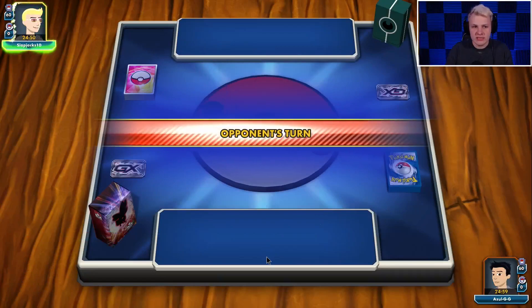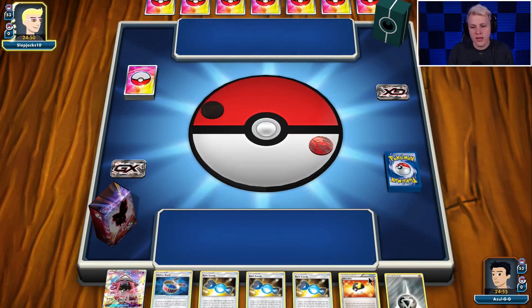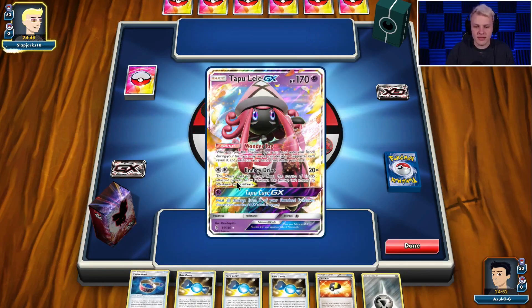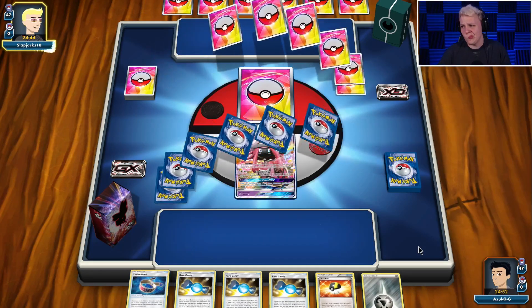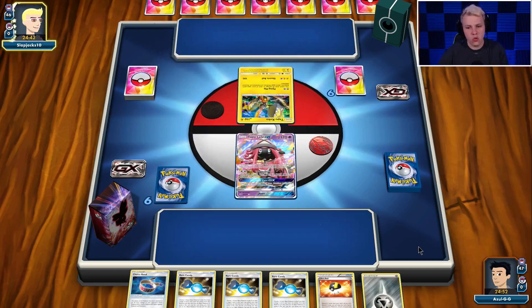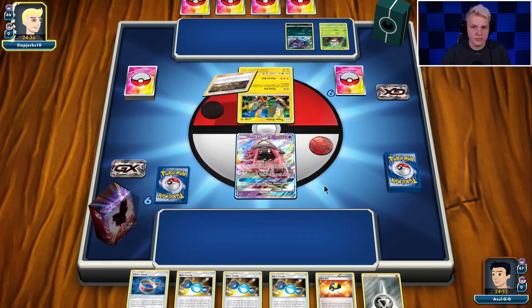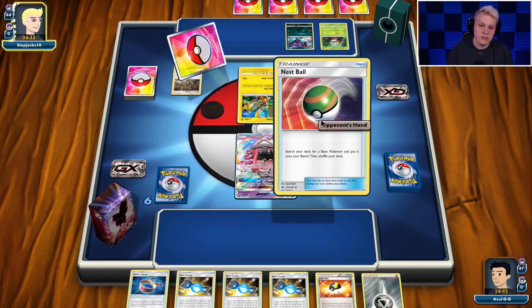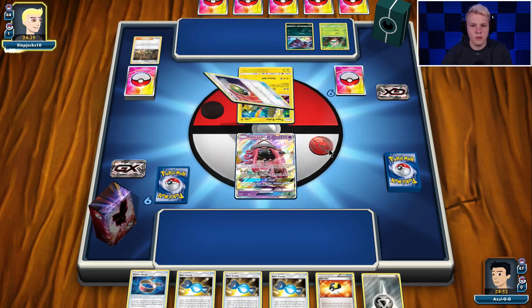Let's get into another game here — we're going second. This should be fine. It might not be fine; this hand is really bad. Looking to at least top deck a Nest Ball. Looking at Ultra Ball for a Lele's Lily, but a Nest Ball for a Magnemite or Dusk Mane would be nice. We could attach the Metal active. So we're playing against Decidueye, which means the Choice Pins are going to be pretty good potentially to one-shot the Decidueyes.